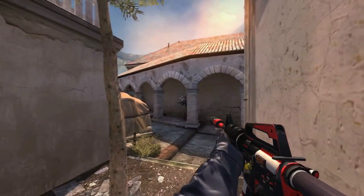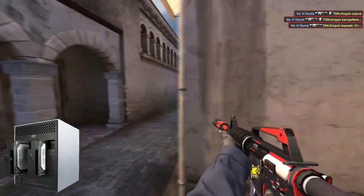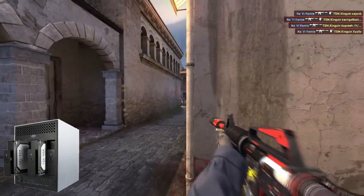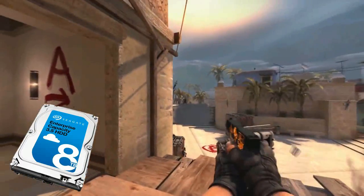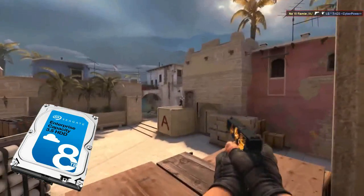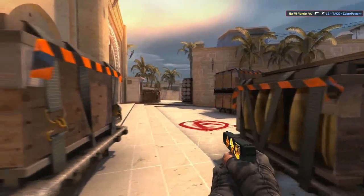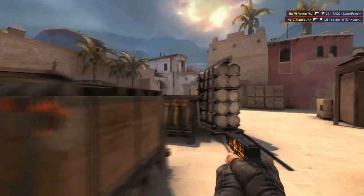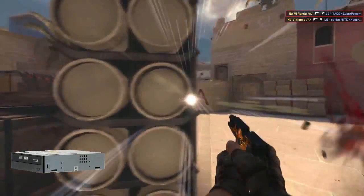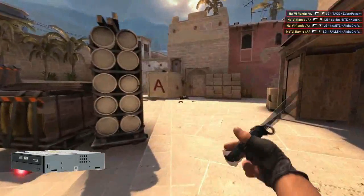Now these drives alone provide 29.7 terabytes of super fast storage, but for mass storage we picked up a LaCie 4Big Quadra external hard drive cage at $1,200 and filled it with four 10TB enterprise drives from Seagate at $600 each, giving us a total of 40 terabytes of external storage — making our total storage 69.7 terabytes. For completeness, we picked up an optical drive from IOMagic at $125 that supports literally everything we will never use it for.